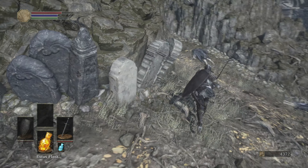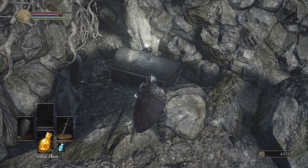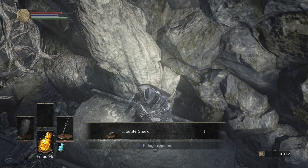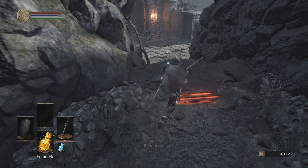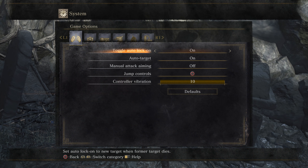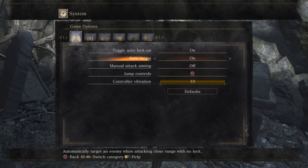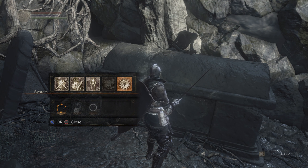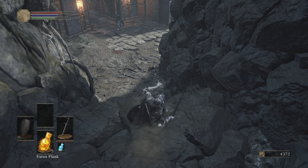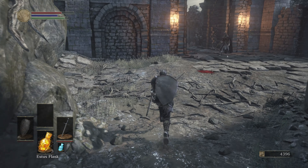Now we're going to come back up here because we need to do a jump to get a treasure on this sarcophagus. We get a Titanite Shard for upgrading. The way you jump is — I prefer Circle — basically you hold your run button and then double tap it, or let go then tap it really quick, and you will jump as long as you were running prior.